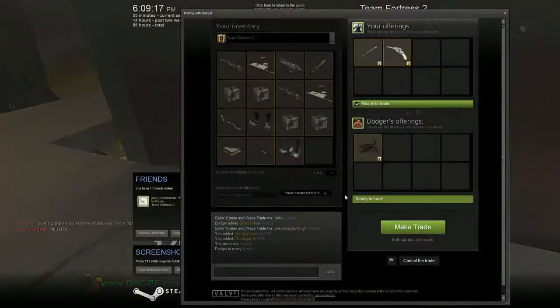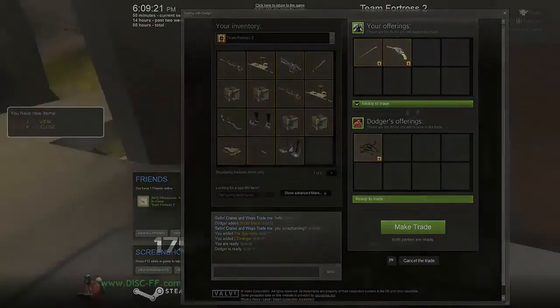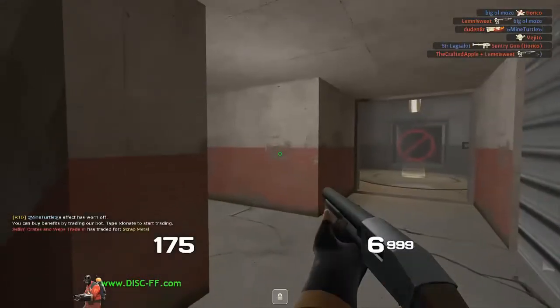Here I'm selling my uncraftable trangler and my spicy cloth for one scrap, which is a good profit because the uncraftable item isn't going to sell for much. On to the next trade.